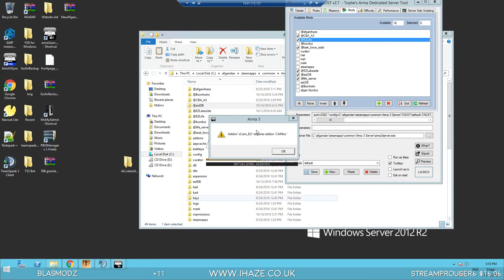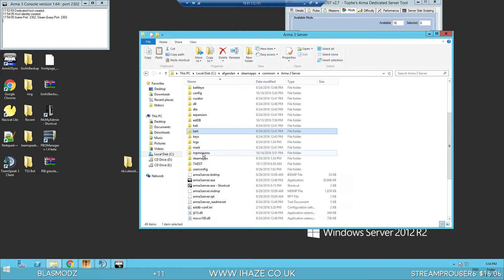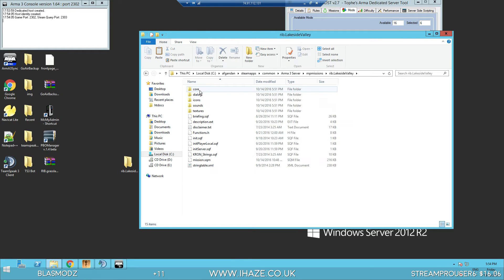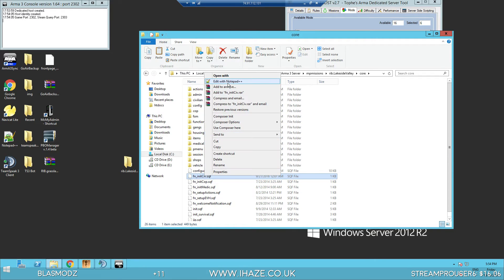Spyglass was already removed in that mission and the init.sqf edits for the spawn points were already done — so it's already been done in the mission for you. In the mission folder, go to move.lakeside.valley, core, init.sqf. On the init.sqf there's a bit of code above the 'if life_rested' section — that's where you make the edits.